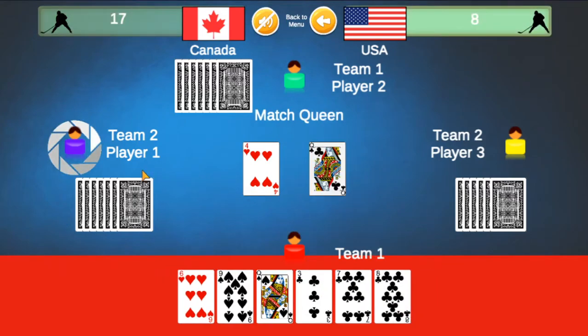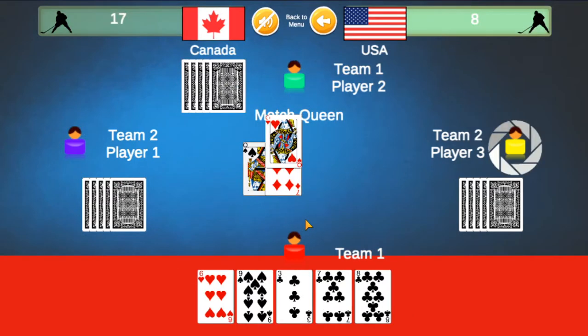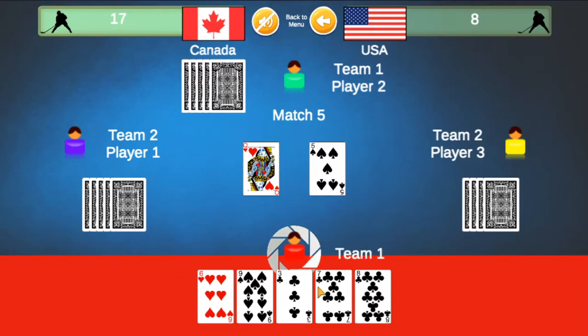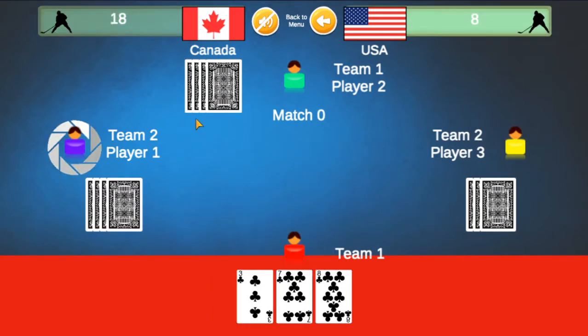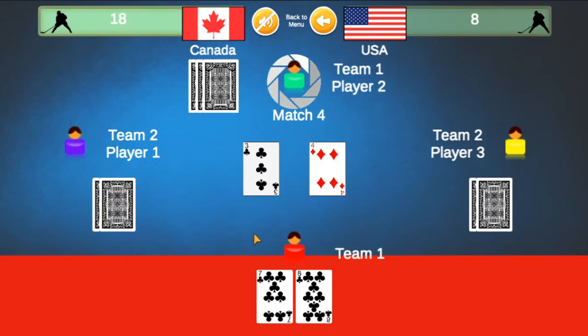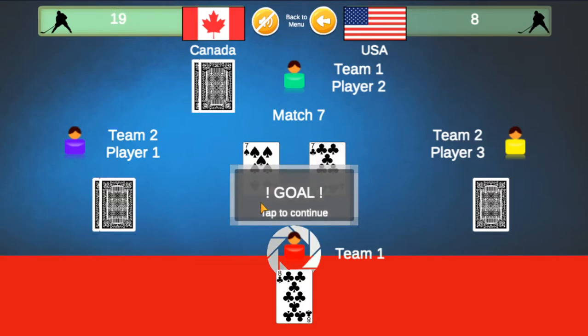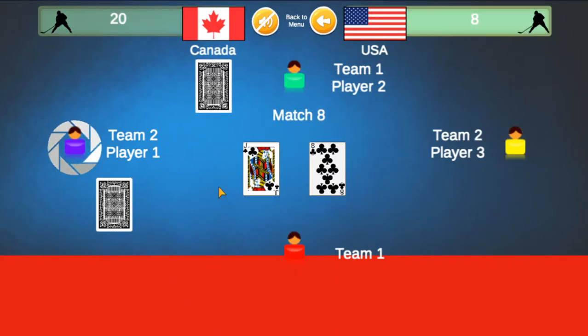I do not have a 4, so I will play a Queen. Player 1 does not have a Queen — if he did, he would have matched it. If you play a card and the player after you does not play that same card, you know they don't have it, because otherwise they would have scored on it. I'll play a Queen again because I know Player 1 does not have one — I played it last time. He played a 5; I do not have a 5. You want to strategically play the card that you know other players do not have. I will play a 7, matching it and scoring a goal.